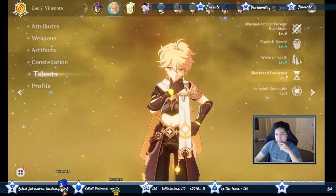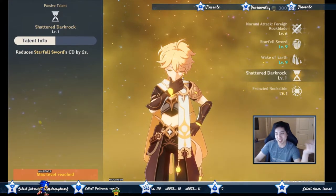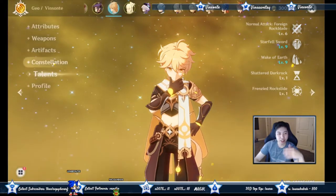Going over the talents super quick: this one reduces the cooldown by two seconds so it becomes eight seconds, and here's the one that gives 60% attack AoE geo damage.